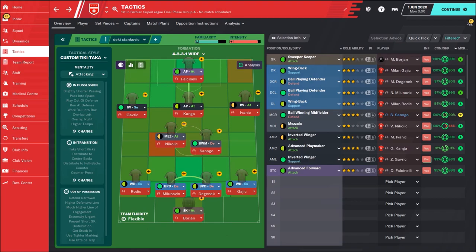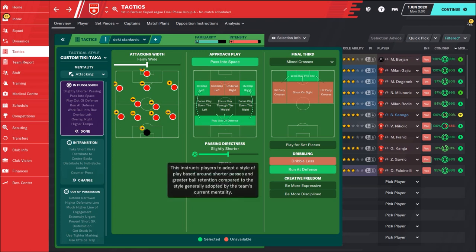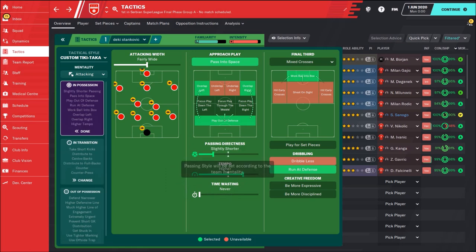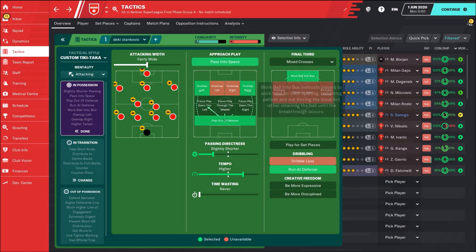Now let's check the team instructions. Dan Stankovic likes to play at a hard tempo and, in my opinion, with slightly shorter passing. He doesn't skip the middle — he tries to build actions. This is why you need slightly shorter or mixed passing. He plays out of defense, using ball-playing defenders, wanting his central defenders to start the actions. He waits for his wing backs — overlap left and right, pass into space, sometimes run at defense, dribbling, and work ball into box.